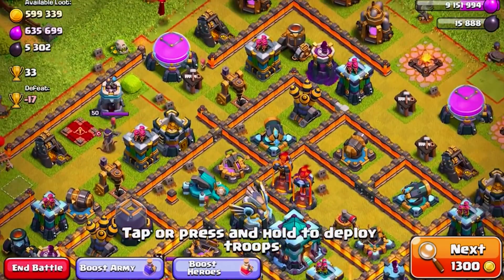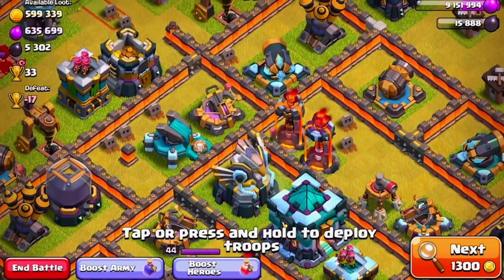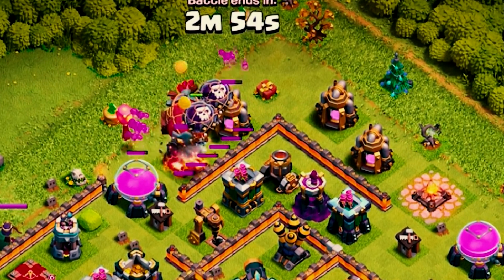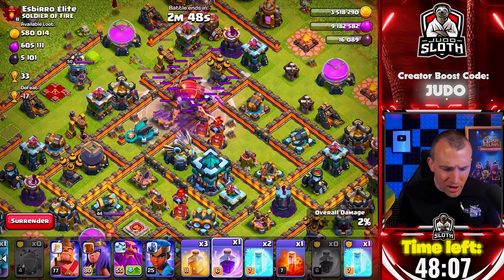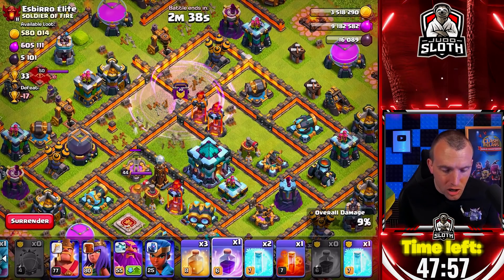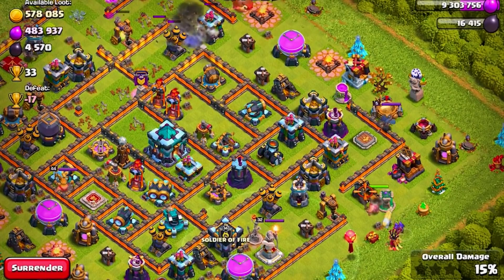If we send the battle blimp into this area, there is a scattershot, an eagle, a multi, and a single target inferno, as well as an expo. Let's send in the battle blimp and hope we can make it. There's a black bomb — but it's still going to make it. Gets the expo, we'll get the scattershot. One yeti gets sprung off the map, so we do get the eagle just. But we miss the single and the multi — still pretty happy with that. Let's start with the king and a couple of wizards on the other side.